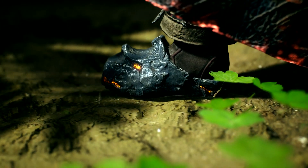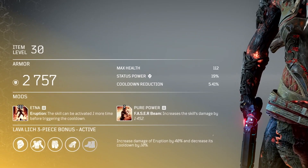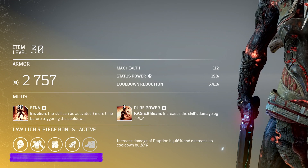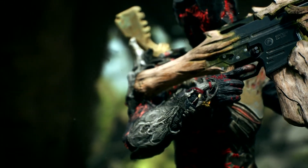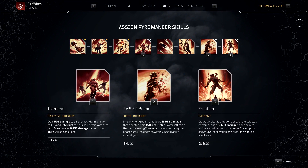The Reforged gear item will help us with our skill damage output. In Outriders, set bonuses already activate when you've equipped 3 pieces of a set. So our build will benefit from the Lava Lich's set bonus, which increases damage and reduces the cooldown of the Eruption skill. Many of the mods on our gear directly increase damage output or reduce the cooldown of one of our 3 chosen skills.